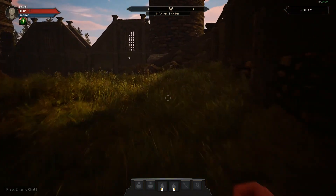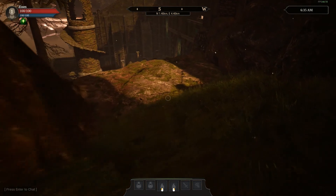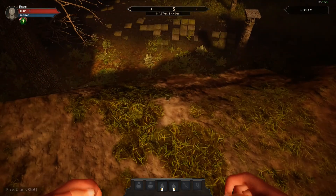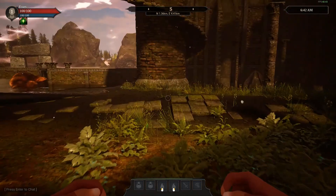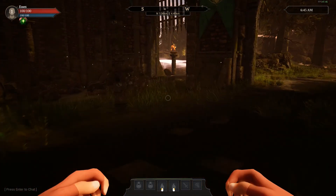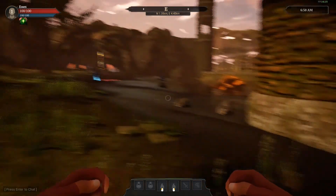There doesn't seem to be any endurance limit to how long I can sprint — it looks like I can just keep sprinting forever if I want to. How about fall damage? Is there any fall damage? Nope, apparently not. That was definitely the kind of fall that would have given me fall damage if it existed. So it doesn't look like there's fall damage — maybe a taller cliff might give me some damage, but right now it looks like no on the fall damage.